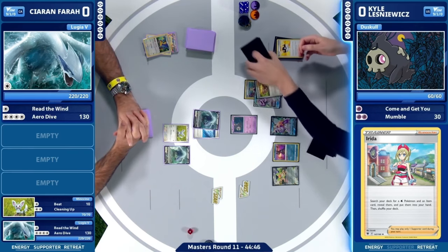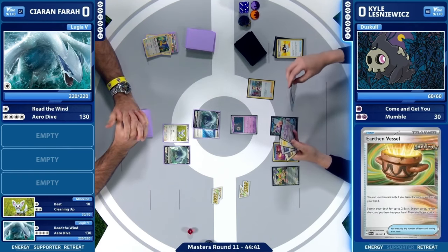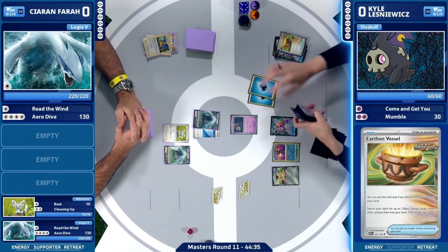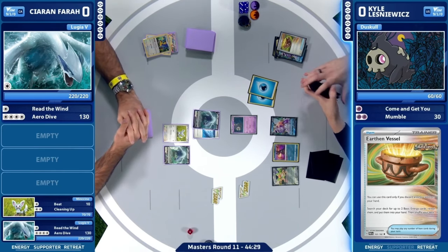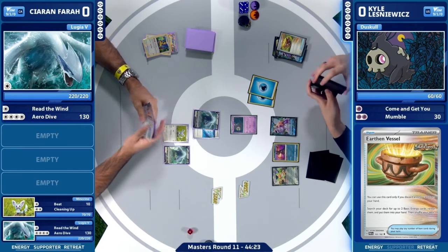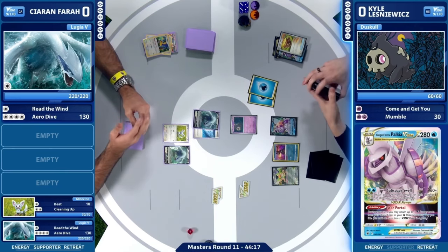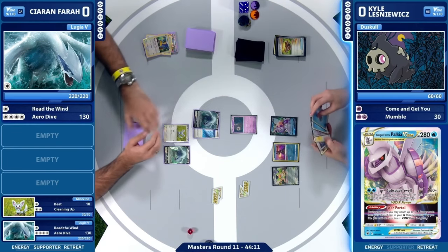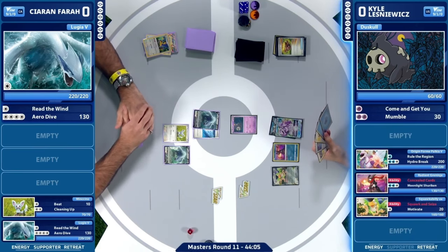We're going to see those choices within that Earthen Vessel as well as that Origin Form Palkia V-Star. Kyle, trying to work around with this hand, is in a bit of an awkward spot with the Ultra Ball, but with the Earthen Vessel search, this works out fantastically. You now have the extra discards that you need, and these water energies are going to go right back into play with your V-Star ability for the game. So you have to think that Kyle's in a pretty favorable spot right now. Absolutely — that Star Portal V-Star ability is huge here, re-accelerating a bunch of energy from your discard pile. That's pretty awesome here for Kyle.